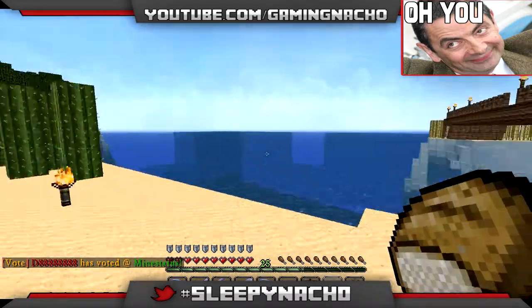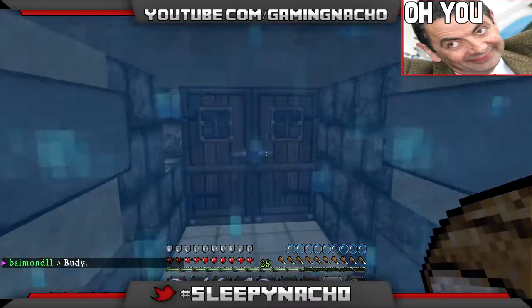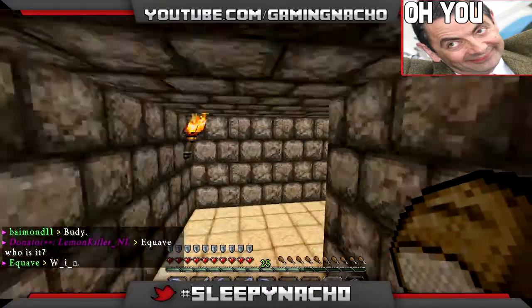You can see there's not much on the island, so I'll show you around our house. This is to make sure we don't get griefed or anything, so having it underground is quite secret.